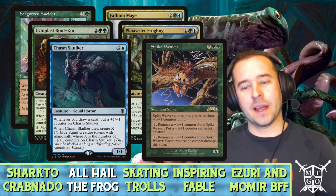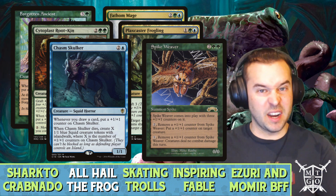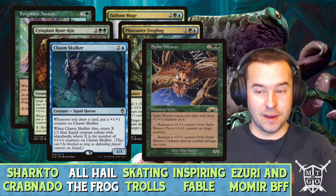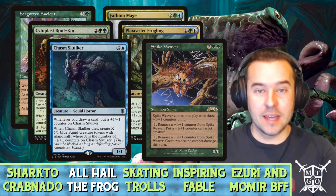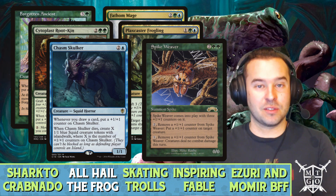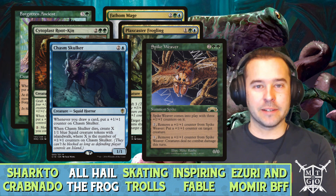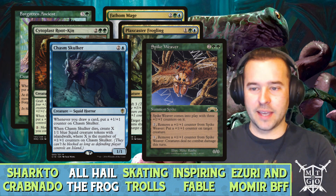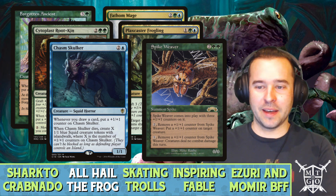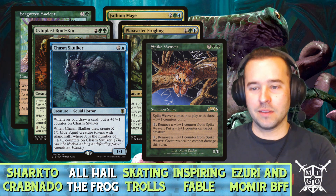Spike Weaver enters with three plus-one counters on it, and we can remove a plus-one counter to basically fog out the combat step for the turn. This is really good — we can keep putting plus-one counters on there, build up our board state, then swing in for lethal with trample damage, or simply survive turn after turn. And for a long time I thought Spike Weaver was a spider, but he's actually a little caterpillar — look at the art!